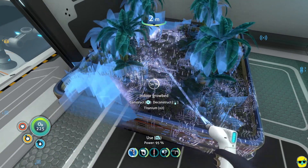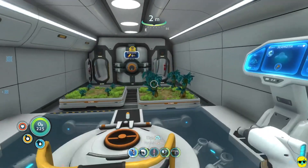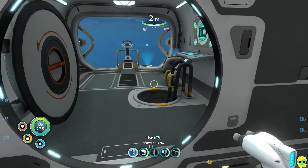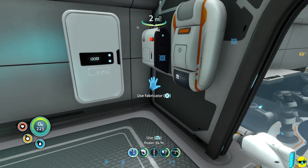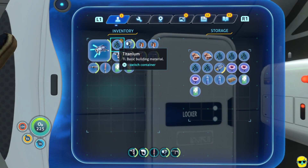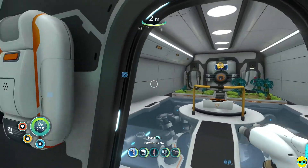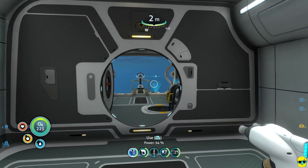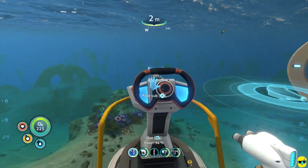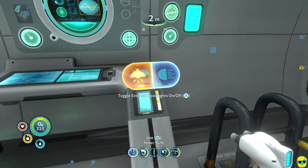I'll just hold the down button and you'll see we do get the titanium back. We don't get the plants back, but we get the titanium back, which is good enough so I don't keep bumping into that. Another thing is the Warpers I was talking about last episode — those guys cannot pull you out of the Cyclops or your base, but they can pull you out of the Prawn Suit or the Seamoth.